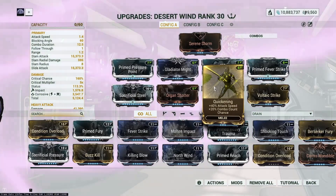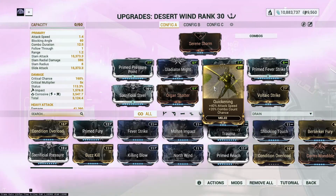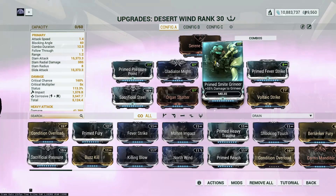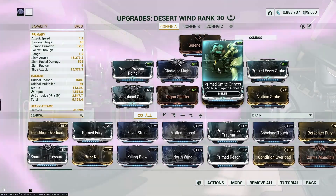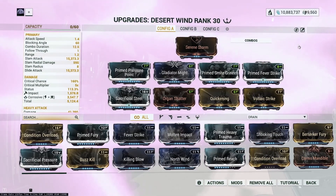We have Quickening for attack speed - since we're not using Arcane Strike, Quickening fills that role and also gives a 20% chance to add to our melee combo count. Finally, Prime Smite Grineer - you don't really need it against Corpus or Infested, but because Grineer are highly armored it makes us deal more damage to them. For Eximus, a slam attack helps, or use Unairu to armor strip them and then kill them.